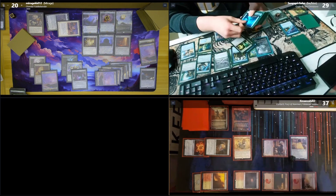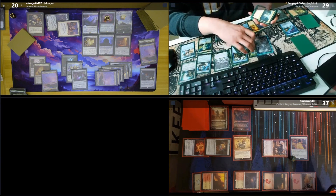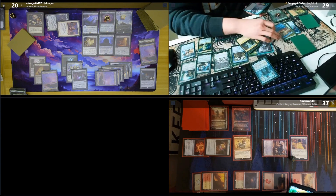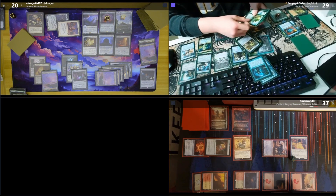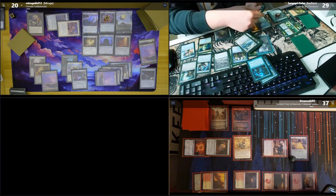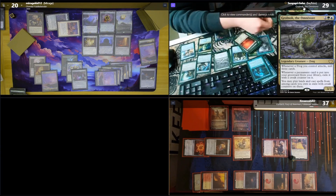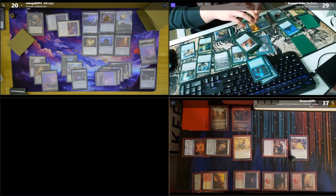I'll show the important stuff: Jace, Wielder of Mysteries, Cultivate, Thought Scout, Leapfrog, Turn into a Frog, Kodama's Reach — and some lands. The important thing: permanents go to the croak counter, instants and sorceries go to my actual graveyard. I'm separating them now — there's a chance I can snipe something with my Stone as they hit the graveyard. From the first mill, the only real important card is Thassa's Oracle.